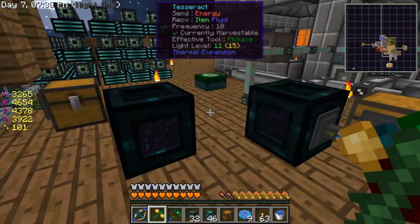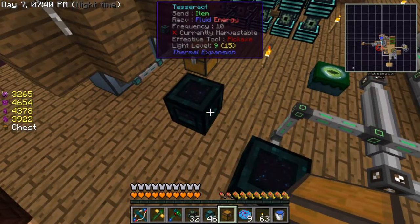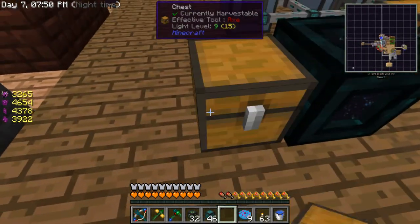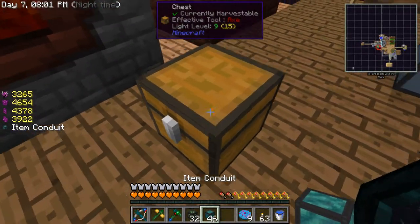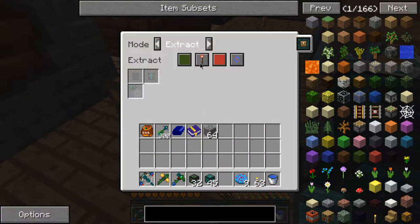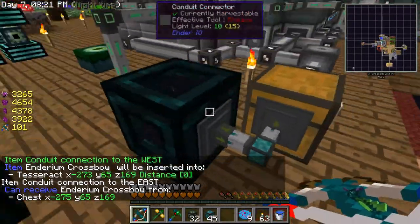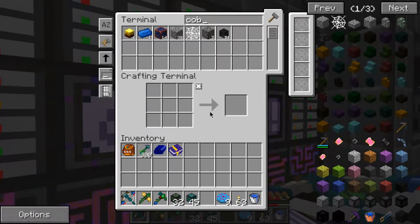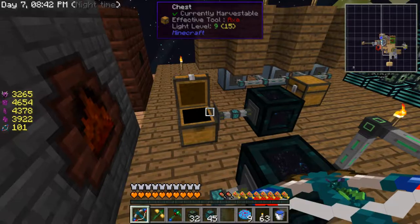I'm in the middle of running some tests with these tesseracts. I got the send power all working correctly - this is sending power to this correctly. Now can I just do that? Clearly not. I know this receives, but does this send items through just as well? Yeah, seems like it is. So it would end up here eventually - and it certainly went through.